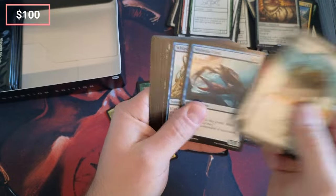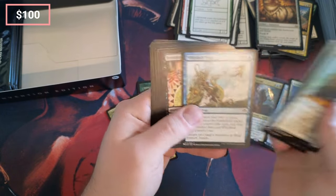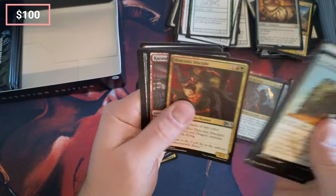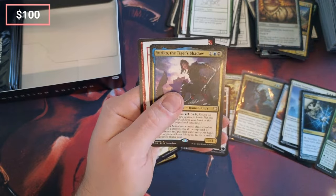Give me a mana crypt, give it to me, give me one! I want to see a mana crypt. Is that the crab? No, that's not the right crab. Breeding Pit.